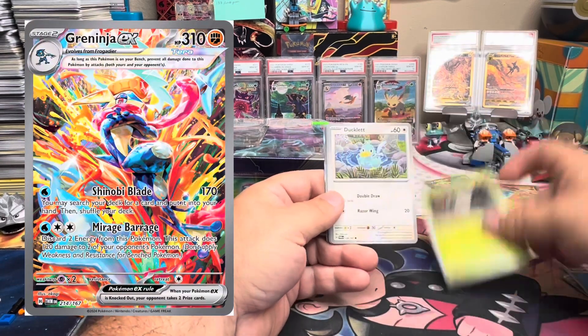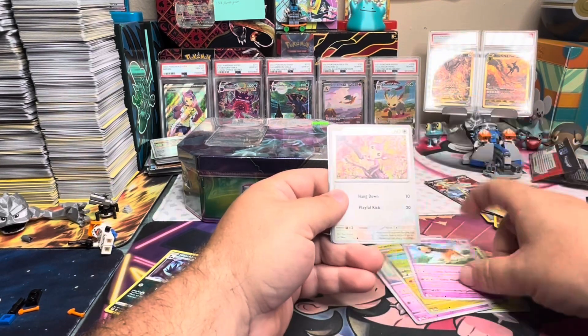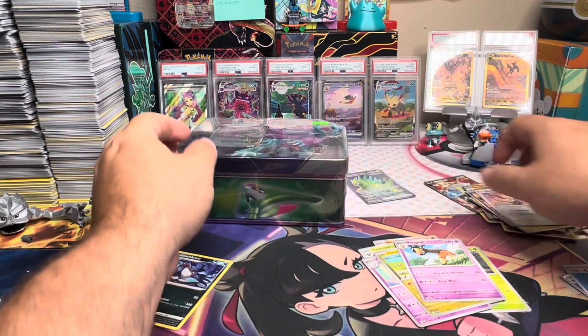Of course, we're looking for Greninja above all the cards in this set. Carmine S.I.R. would be awesome too, but not complaining. Aim Palm, 137. Don't need it.